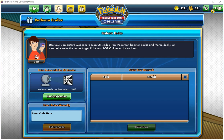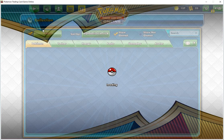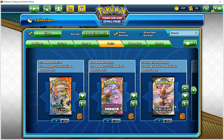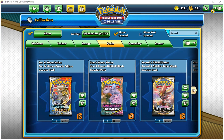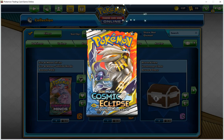Now we're going to go into our actual collection and open depending on how many packs I actually have. I count about seven in one set and four of another. So what we're going to do is open all the packs we got here and two of these chests today. Next time I'll add all the codes and we'll open the rest. The first one we're going to start with is Cosmic Eclipse. I'm about as lucky here as I am pulling actual physical cards. Let's see what happens.